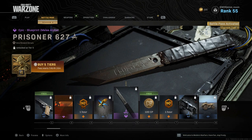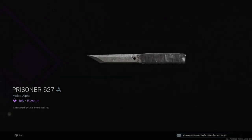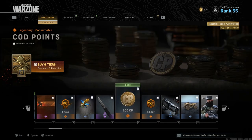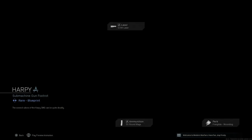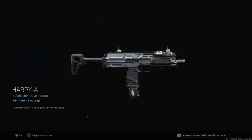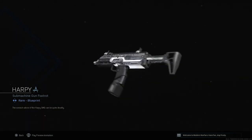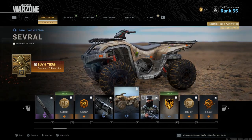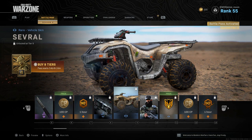New emblems — that looks pretty cool, it looks like a shank straight out of the gulag. We got an MP7 with a heartbeat on it — yeah, it is the MP7, this one looks nice. We got a new skin for the ATV as well.